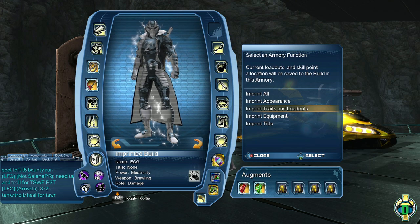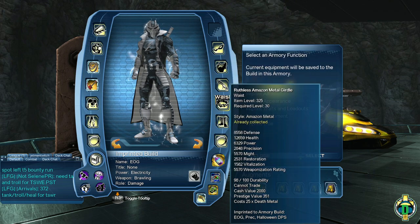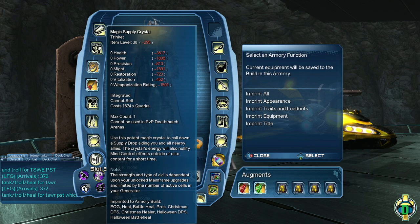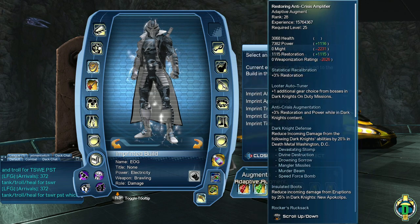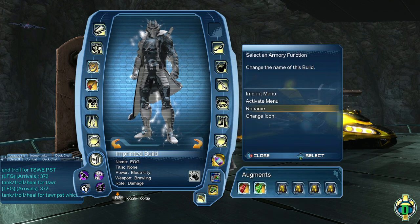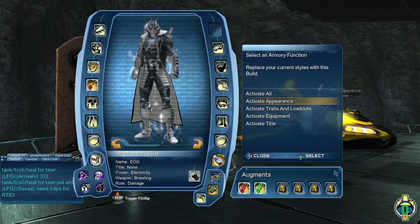From this point you can imprint one of a few ways. You can imprint everything at once, which you'll obviously do on your first armory build. You could just imprint the appearance if you had a look you wanted to put on another loadout. You can also just imprint your traits and loadouts — traits are your skill points, loadout is self-explanatory and it also covers which role you're in. You could also just imprint your equipment, which would imprint your gear, artifacts, augments, trinkets, allies, and all that stuff. Or you could just imprint your title if you want to change that.